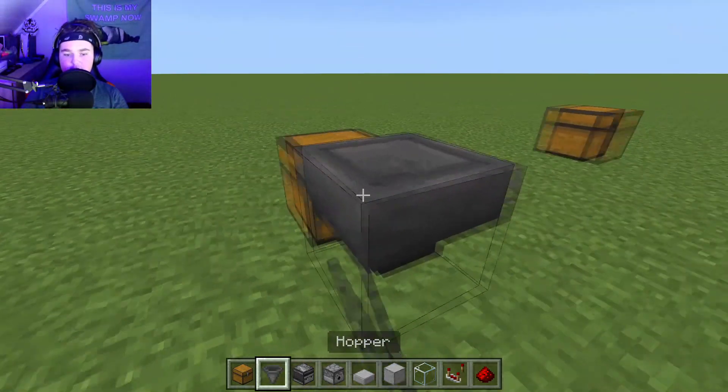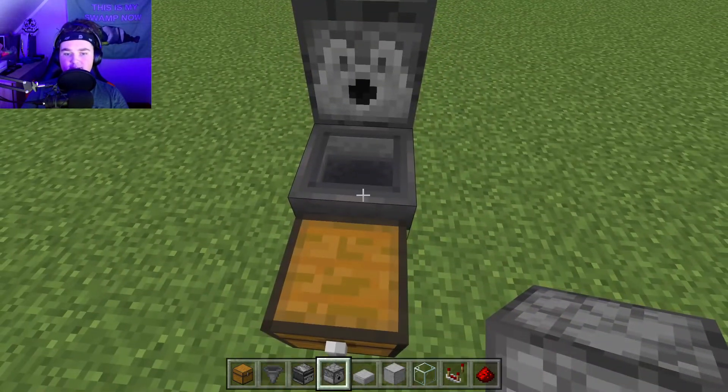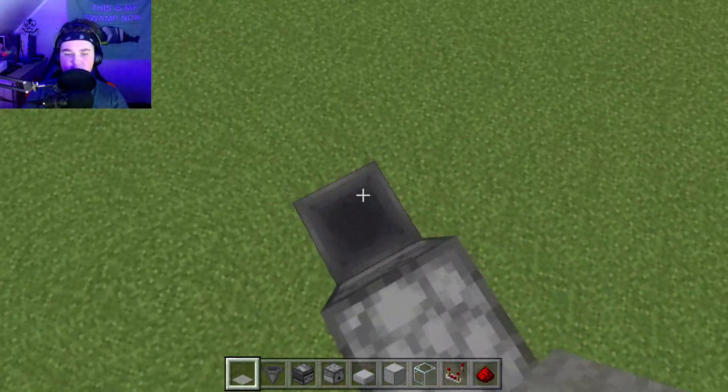The first step is to place a chest, then place a hopper facing into the chest, then place a glass block or a temporary block of your choosing behind the hopper. From here, place two dispensers on top of the glass block facing the hopper.